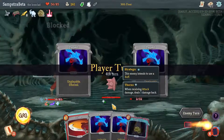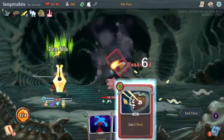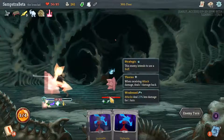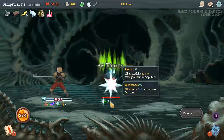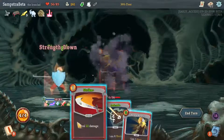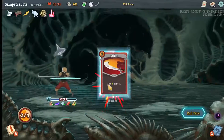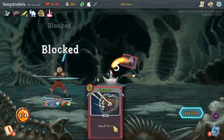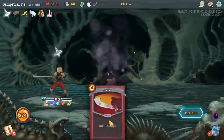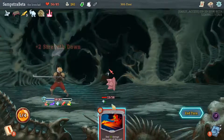One advantage of Fiendfire over Corruption is that skills don't exhaust themselves, so zero cost skills like Rage and Flex can be used continuously in the infinite loop. With Corruption, they exhaust upon use. I actually think it's not a bad idea to get both, because you can use Corruption to handle your defenses and Fiendfire to get rid of attacking cards.